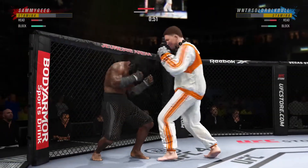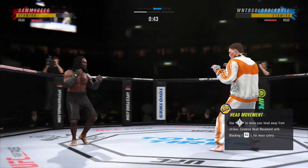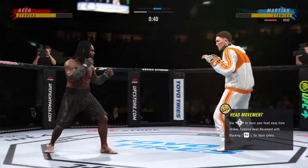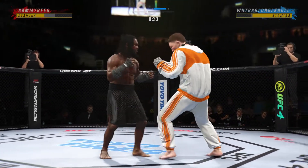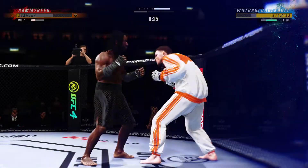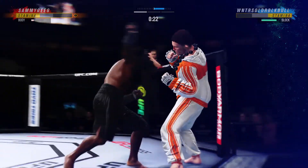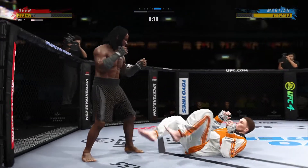A nice job there defensively to raise the guard and prevent any damage. Those hands never leave where they're supposed to be, and if you do that, most times you will block the shot. 30 seconds now to go in the opening round. He just digs his leg in, laying that shot with every part of himself, always got it in front of him.